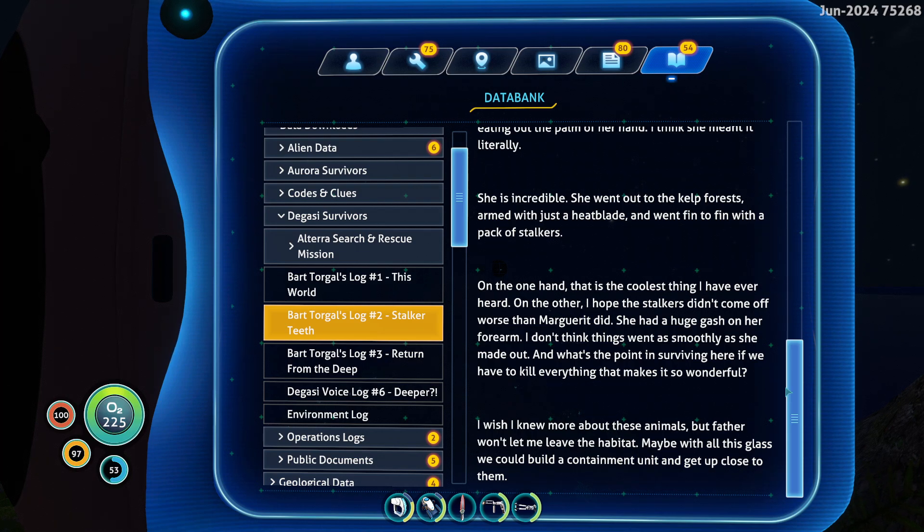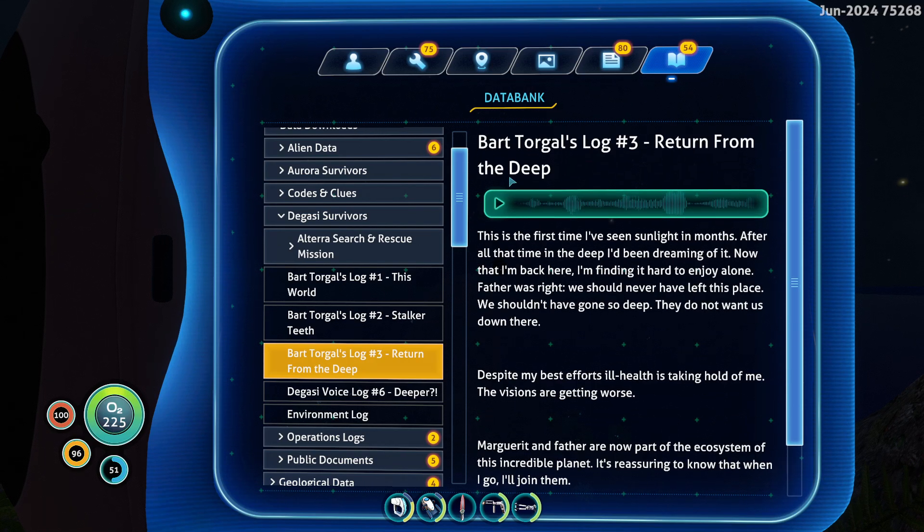[Log continues:] 'I think she meant it literally. She is incredible — she went out to the kelp forest armed with just a heat blade and went fin to fin with a pack of stalkers. On the one hand that is the coolest thing I have ever heard. On the other, I hope the stalkers didn't come off worse than Marguerite did — she had a huge gash on her forearm. I don't think things went as smoothly as she made out. What's the point in surviving here if we have to kill everything that makes it so wonderful? I wish I knew more about these animals but father won't let me leave the habitat. Maybe with all this glass we could build a containment unit and get up close to them.'